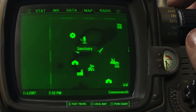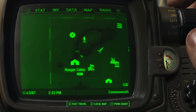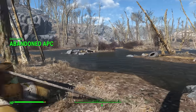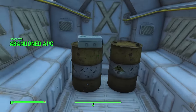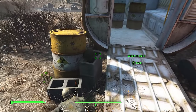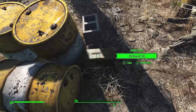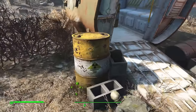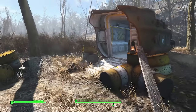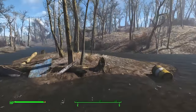South of Vault 111 and Sanctuary, you can find a military APC bogged down in the middle of a swamp. Inside, you can get yourself some first aid as well as some items off the fellow to the left, who has some ammunition he was trying to hide. I don't know why they were dumping radioactive barrels — that was probably not a good idea.